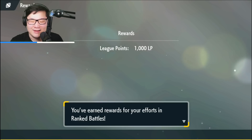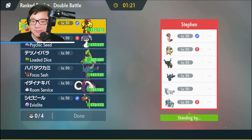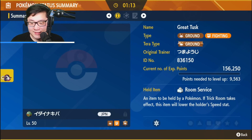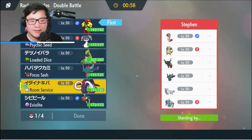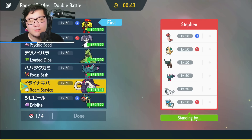Game 2 — opponent has Ogerpon, Dragonite, Ting-Lu, Flutter Mane, Chien-Pao, and Gyarados. Size spam is not bad here — Tusk is pretty good. I'll probably lead Tusk. Is it faster than Ogerpon? I actually don't know if it is — that could be a little concerning. Dealing with Ting-Lu is going to be frustrating, and they have Chien-Pao with Ice Spinner. This is going to be a really tricky matchup overall.